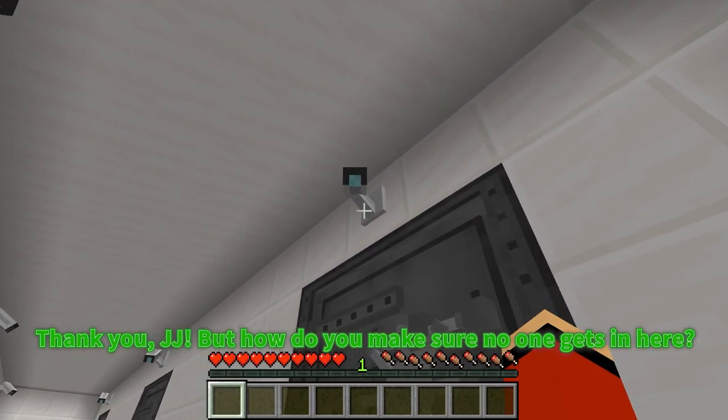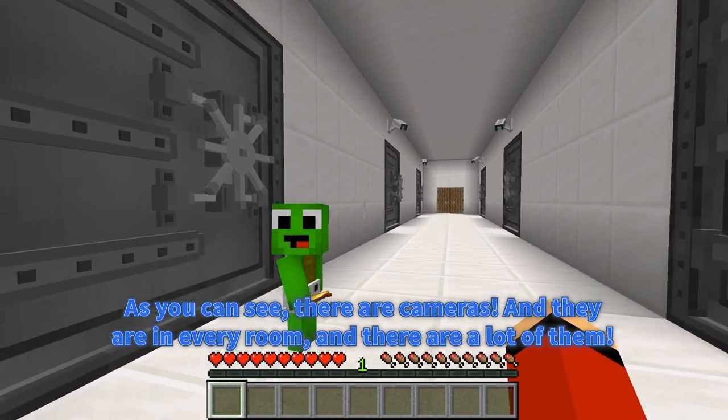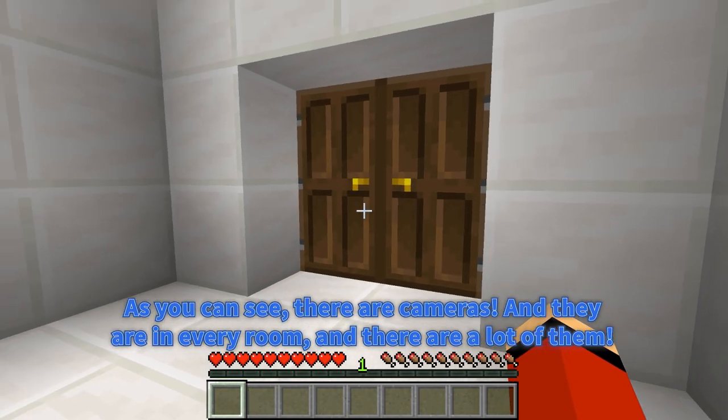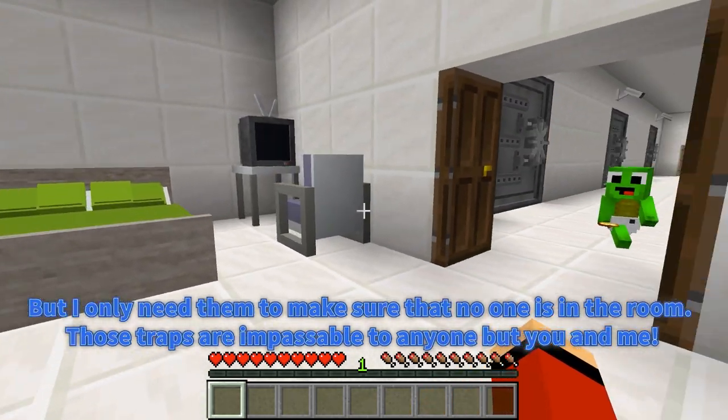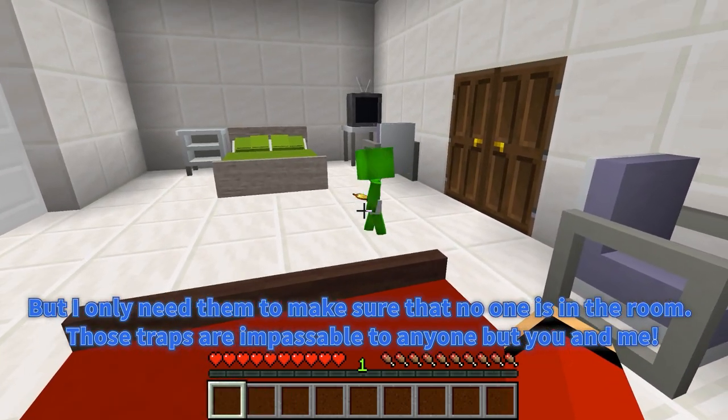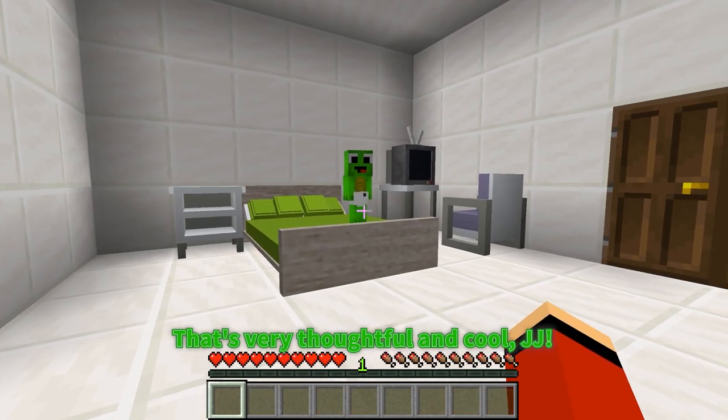But how do you make sure no one gets in here? As you can see, there are cameras, and they are in every room — there are a lot of them. But I only need them to make sure that no one is in the room. Those traps are impassable to anyone but you and me. That's very thoughtful and cool, JJ!